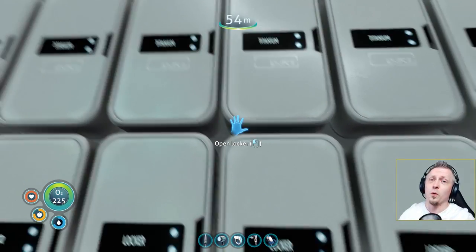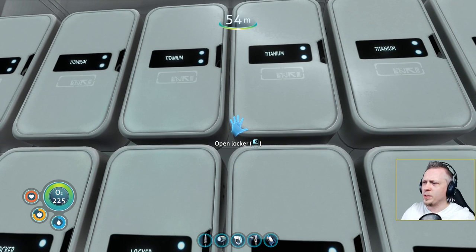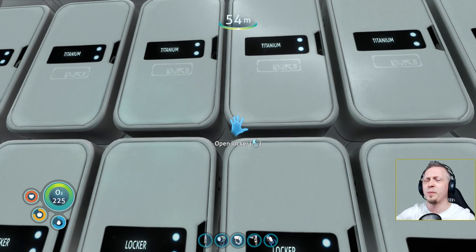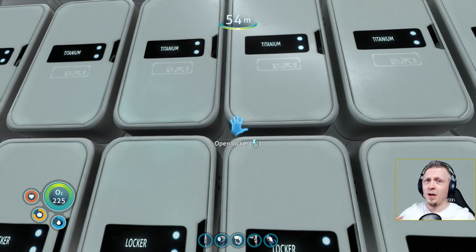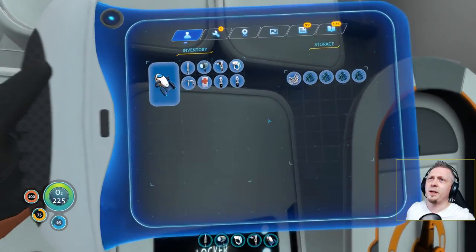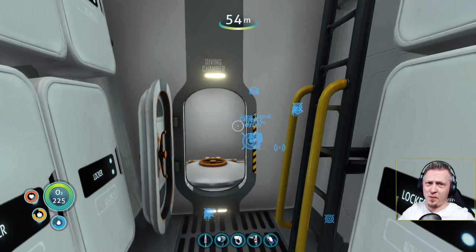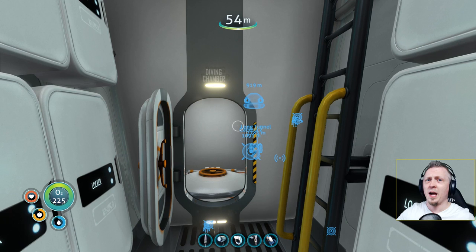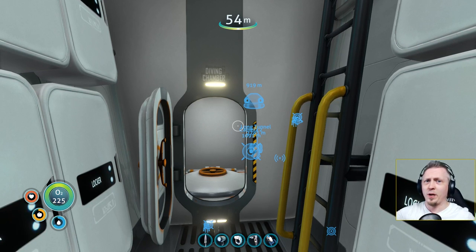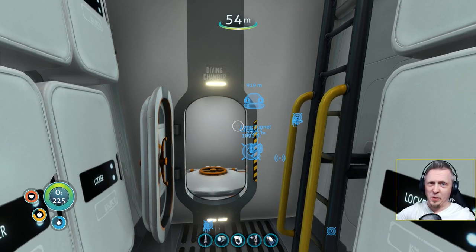If I factor in the cost for the ladders, that's two more, which brings the total cost to eight titanium per room. That means I'm going to be able to build 22 multi-purpose rooms in the stack before I run out of this titanium. I also have some spare titanium and quartz specifically for building higher and higher. This is going to stay in my inventory as I go back and forth building stuff today.